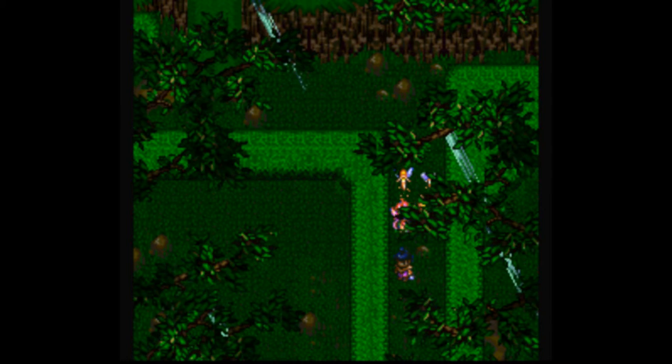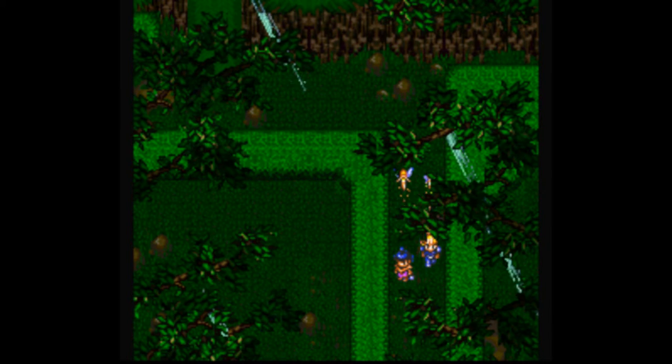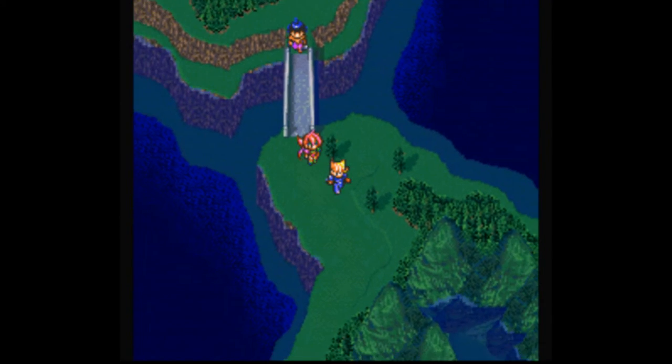A character says if it wasn't for the rain, we could leave these woods. Yeah, let's get out of here. Let's head on down — we need to find an alchemist.